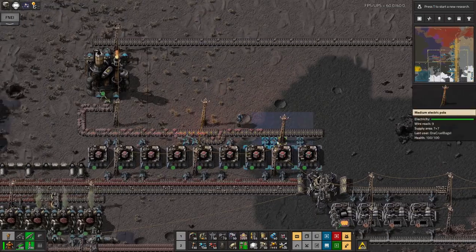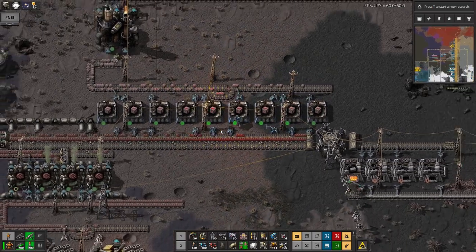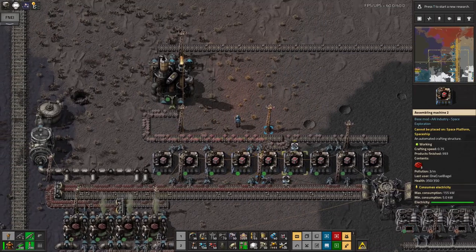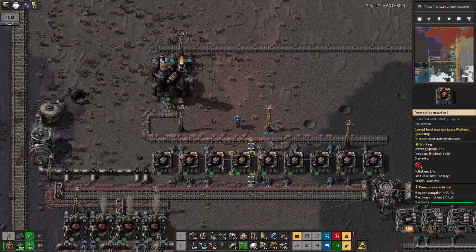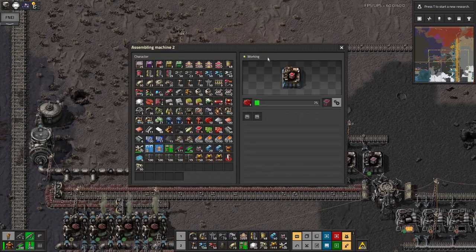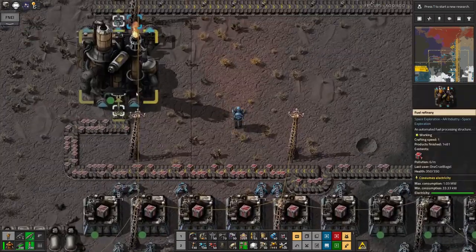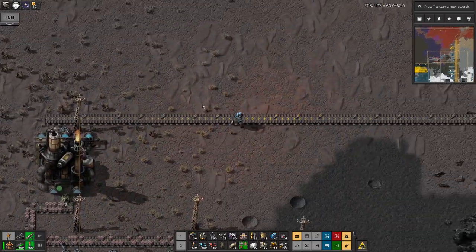I'll have to have a look at that at some point. Then I've got these assembly machines here happily turning the crushed vulcanite and washed vulcanite into vulcanite blocks, which are then fed in and turned into rocket fuel, and I've got those dribbling off down onto the bus.